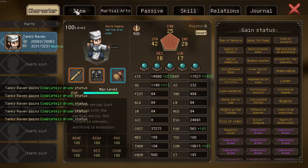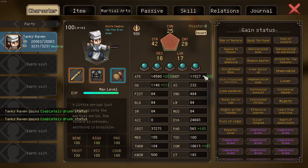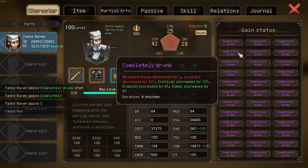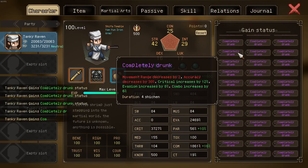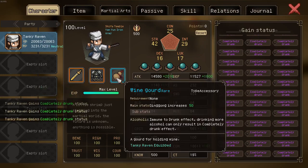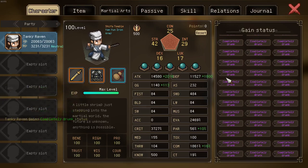Another note on why I use legendary wine — this only works with legendary wine; you can try it with lower level wine, it does not work. The reason is that legendary wine would provide a drunk status above 'completely drunk,' which is then capped to 'completely drunk.' However, the value is beyond it, so you can reapply it. The game thinks it should apply a higher level instance but then realizes it can only apply 'completely drunk' — but it still applies. Whereas with a lower level version, it doesn't immediately apply a higher level state, so it gets nullified.